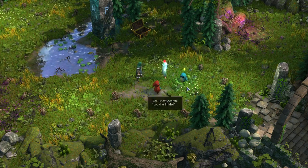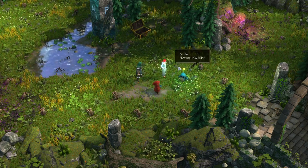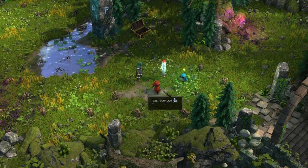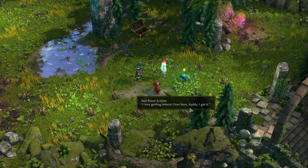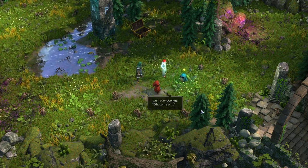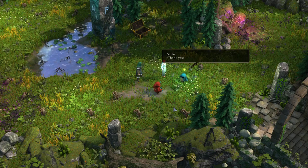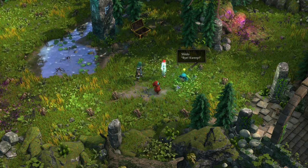Look at that little guy — little plant penguin. Look, a Shido! Queep queep. Incoming message — queep, express delivery. A letter! I love getting letters. Over here, buddy. Queep — not so fast. Registered letter — sign here. Come on. Regulations — sign here. I thought of Oiko, or I could name him V. No, let's keep it Oiko. Thank you. Big rush, so many deliveries. Bye, queep.